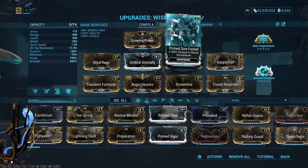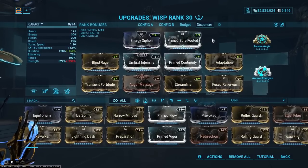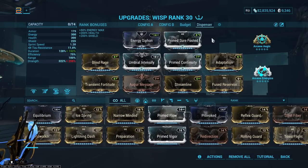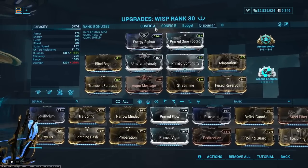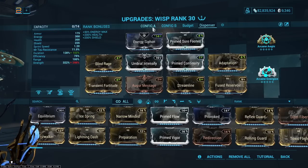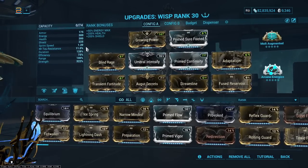Dispenser is very good if you're going to do a lot of Railjack — Wisp is an excellent Railjack pilot with Dispenser because you can place her Reservoir where Archwings enter and exit, letting them carry those buffs into Archwing mode to get around faster and perform better. That build variant is only a little different: slightly more duration, slightly less strength. But yeah, Wisp is just an absolute powerhouse.